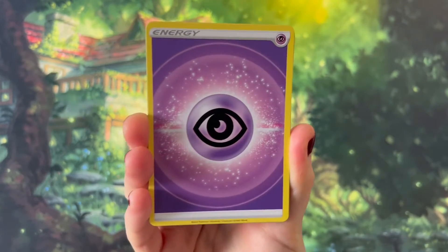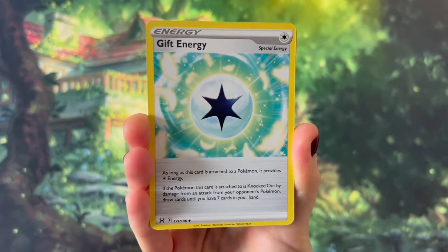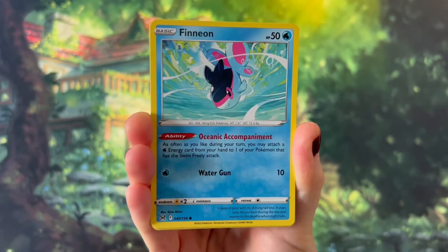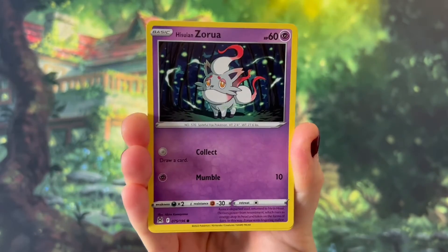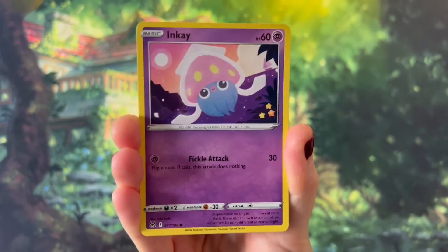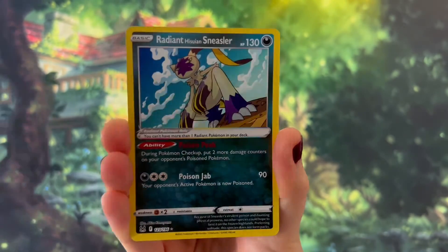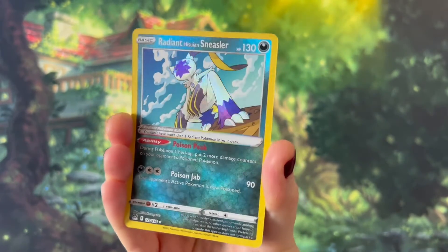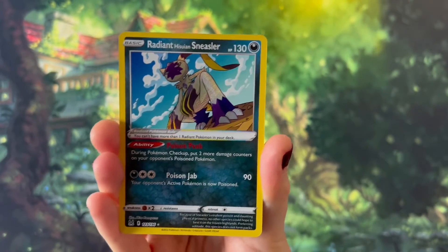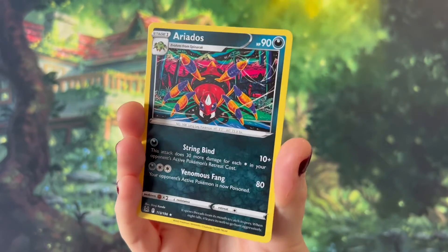We have the energy card, Gloom, Gift Energy, Gastrodon, Phineon, Zorua, Paris, Inkay, Basculin, and a Radiant Sneezeler. Unfortunately I do already have this one, but a very nice card anyway. And an Aridos.